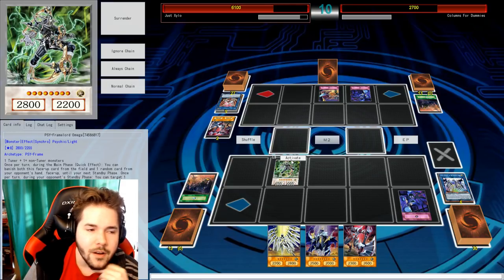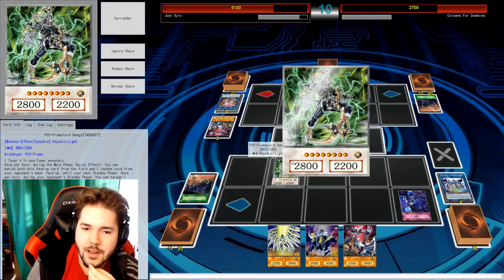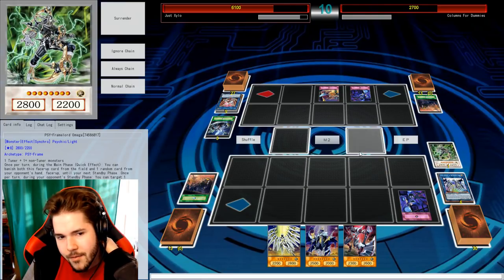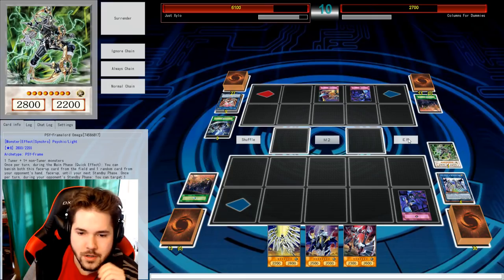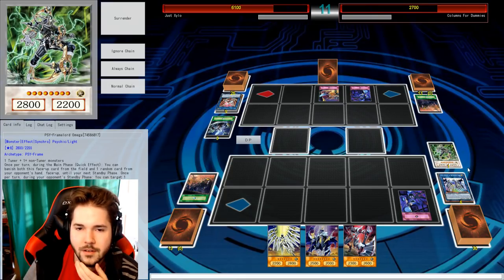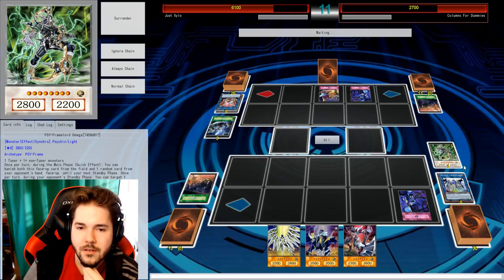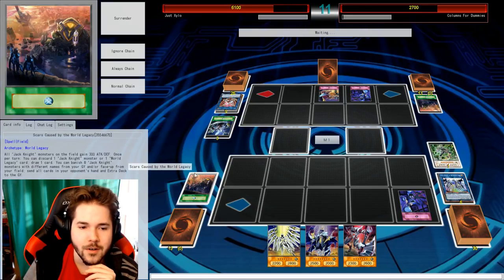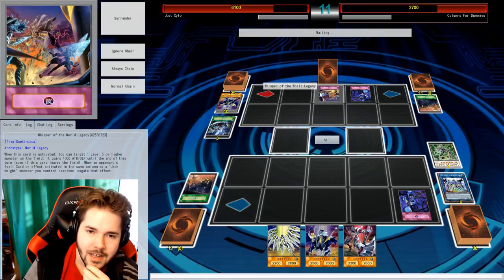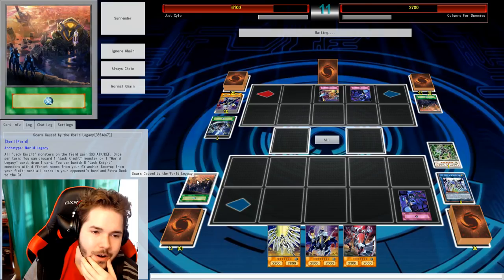Now I can activate his effect and get rid of that card. Making sure I'm using it correctly this time. There we go — everything worked out. So you're going to have to get a lucky draw. I did get a lucky draw. I did not get a lucky draw. I keep forgetting to use Scars.